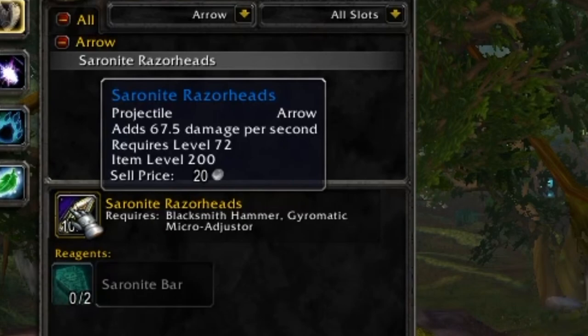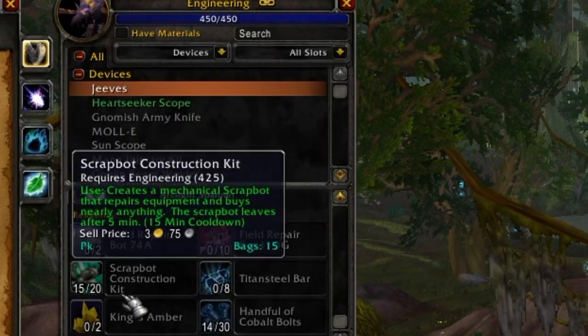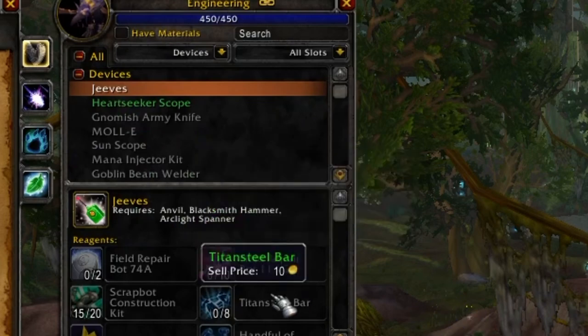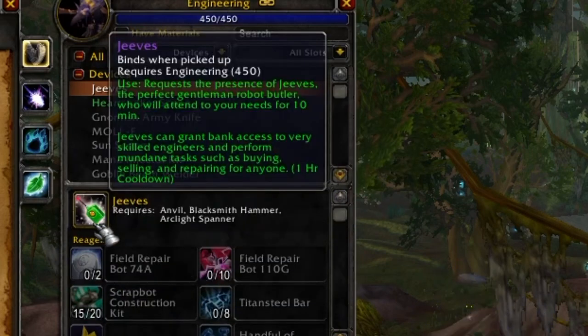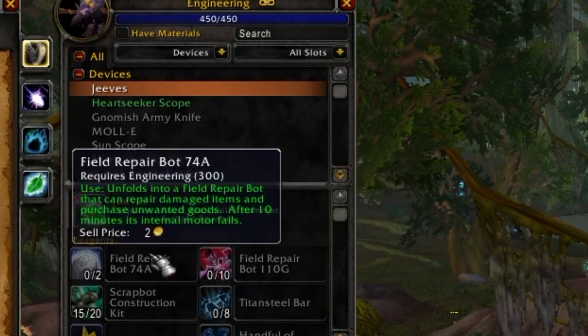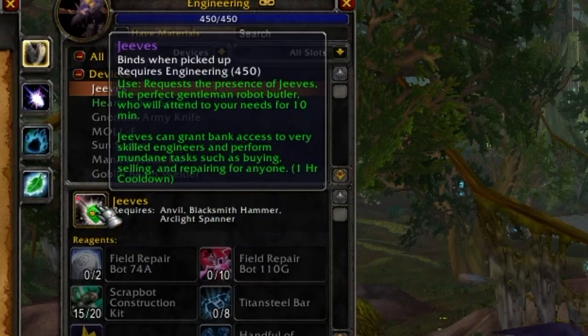Before we get to the big PvE additions — extra cooldowns, more damage — let's talk about cool devices that add quality of life. In devices, you can make Jeeves, which acts as a personal bank where you can buy reagents. It does require farming and you probably won't obtain it until epic gems are introduced in a later phase. If you're going to be an engineer and haven't already got the Field Repair Bot schematic and Field Repair Bot 110G, get both of those in classic TBC now. The Scrapbot Construction Kit comes from a quest.